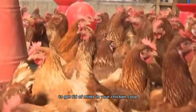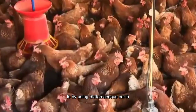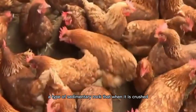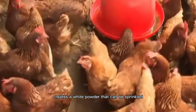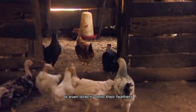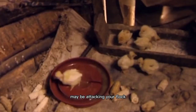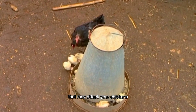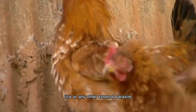Another thing you can do to get rid of mites in your chicken coop is by using diatomaceous earth. Diatomaceous earth, also known as DE, is a type of sedimentary rock that, when crushed, creates a white powder that can be sprinkled into your chicken's dust bathing area, or even directly onto their feathers. It will get rid of any parasites that may be attacking your flock — not just mites, but any external parasites, including mites, lice, or any other external parasite.